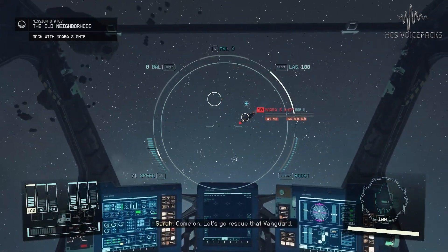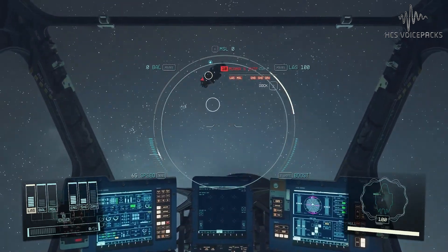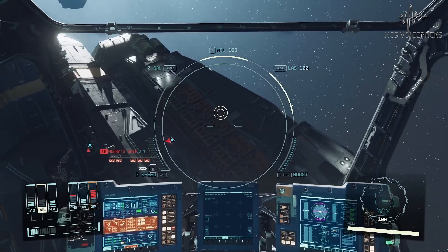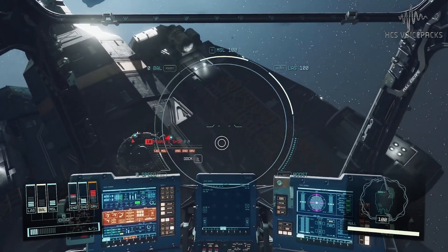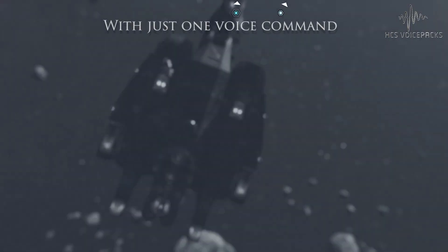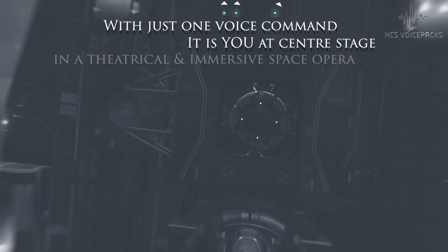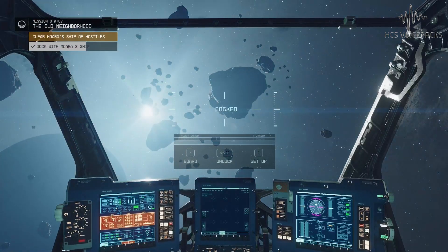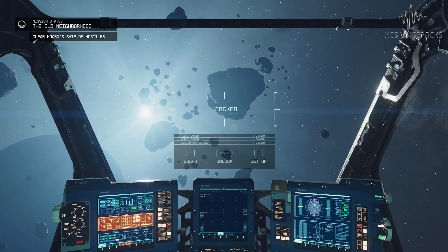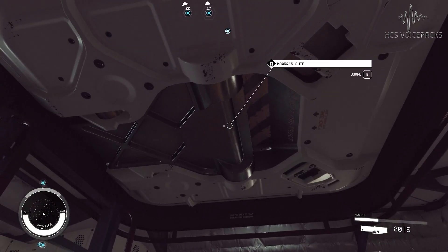Start the docking routine. Let's go rescue that vanguard. There is something very special about boarding a ship you've just disabled. Commence airlock breach. Initialising docking procedures. Approach protocols engaged. Sealed and pressurised. Open the hatch. Opening hatch.